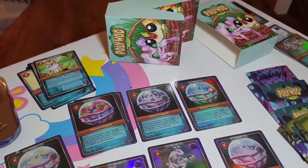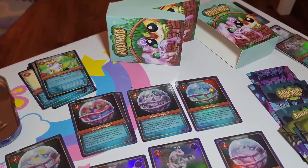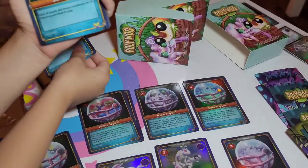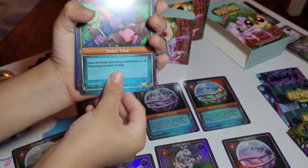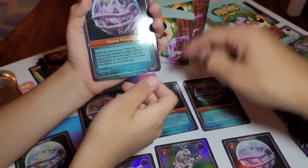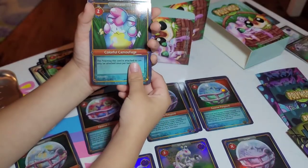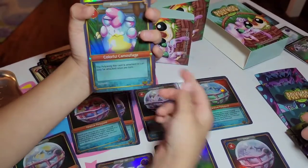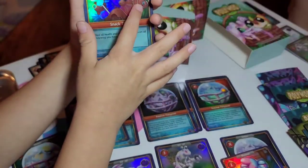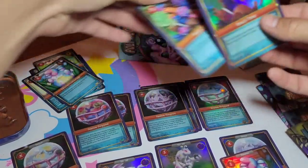Here we go, next pack. We got a Colorful Camouflage. And we got a Snack Time chocolate. Another Polypad right here. We got a Colorful Camouflage holo and a Snack Time holo. Good job, baby — we got another set here.